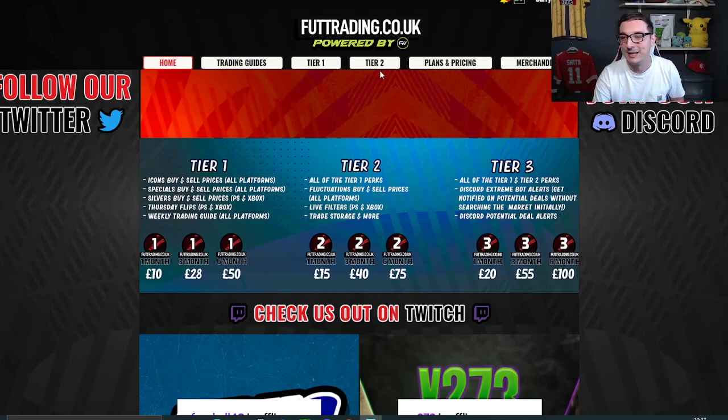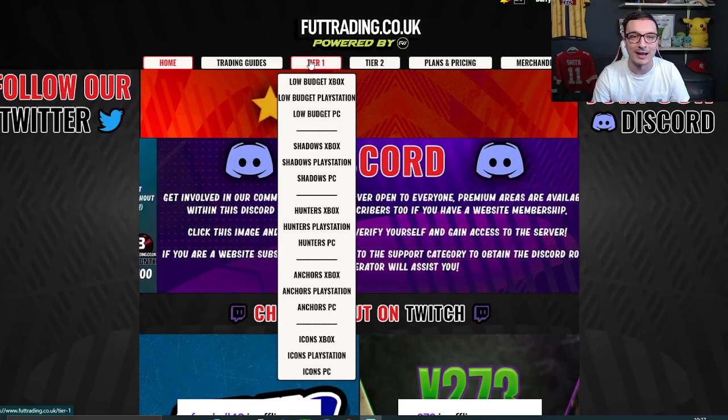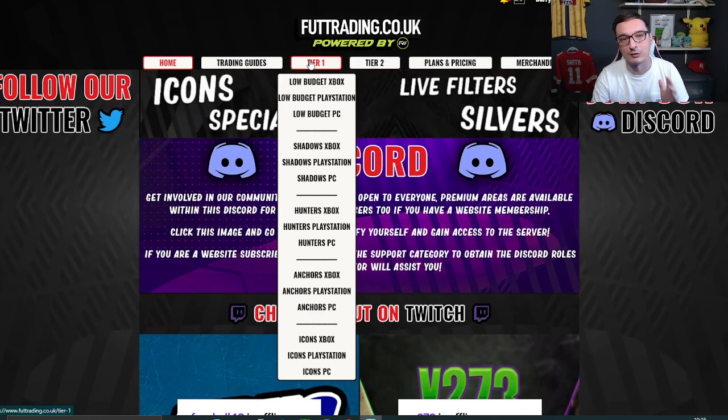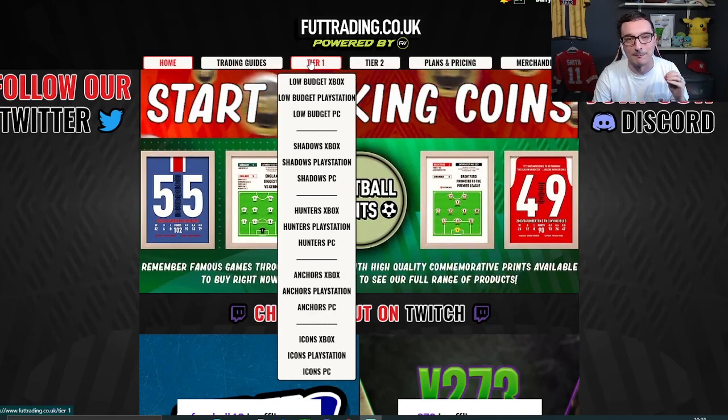So what do you get for your money? Tier 1, £10, gets you access to the low-budget area across all platforms. You also get access to our trading areas for chem styles — that's anchors, hunters and shadows. And we've just launched our icon area for you guys. Every single tradable icon is on there to help you guys trade with them and make millions.